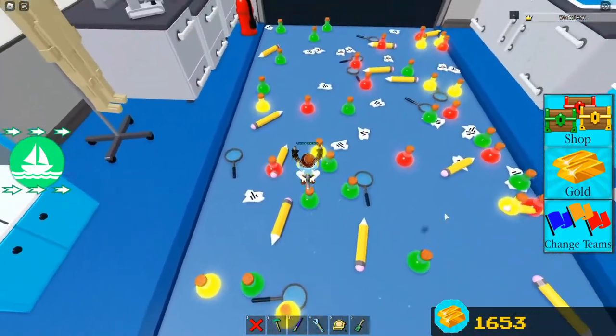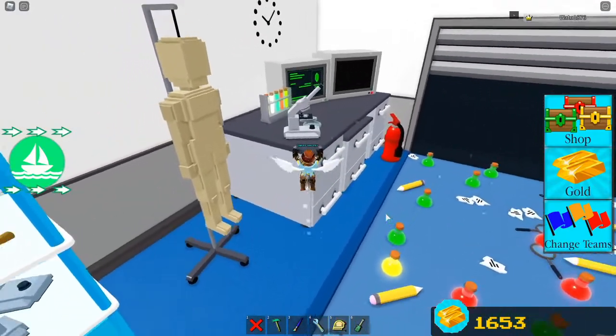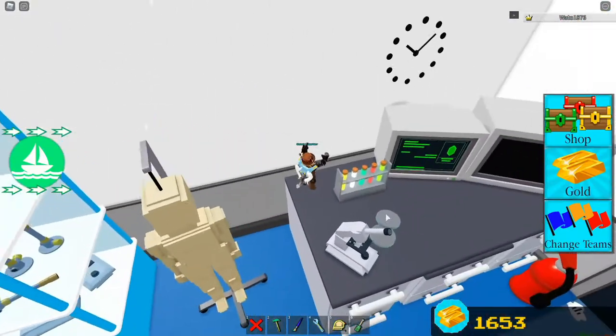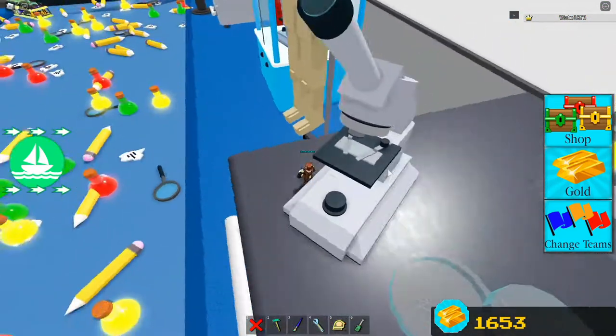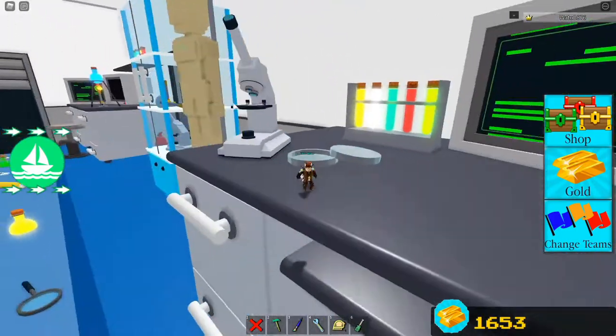The obstacles for this course include little potions, little pencils, scraps of paper, and magnifying glasses, all of which are scattered throughout the alt map. You can also see a type of magnifier over here, and some stuff randomly scattered around.